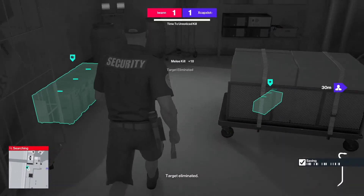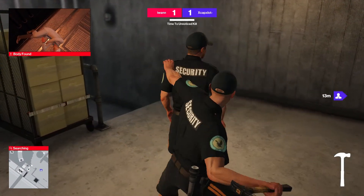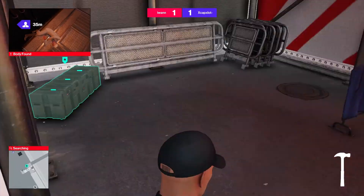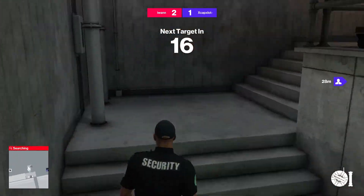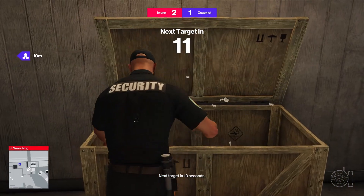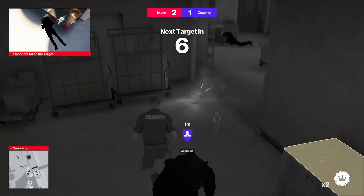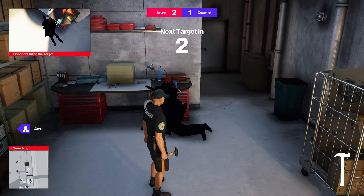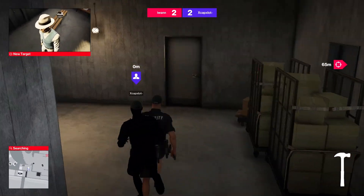Target eliminated. Kill. Score 2 to 1. Next target in 10 seconds. Your opponent killed the target. 5. Your opponent is now disguised. 1. New target. Find and eliminate. Score 2 to 2.